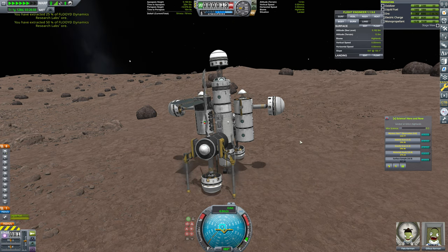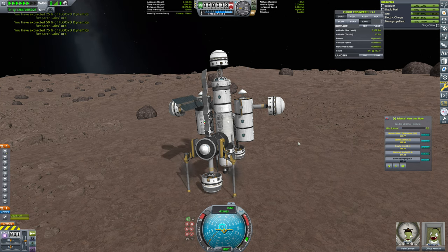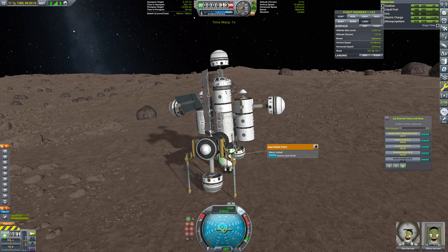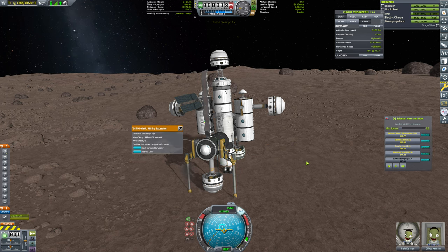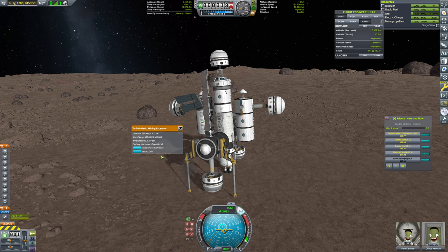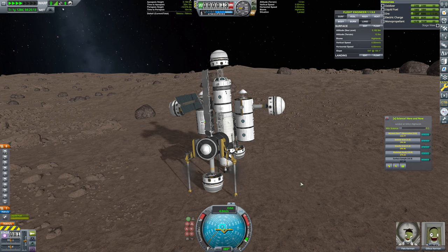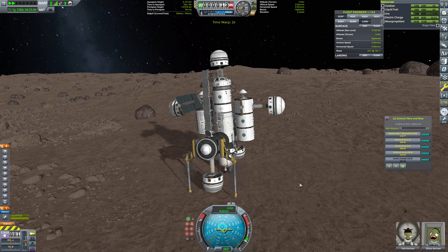We only need 550 units of ore. That's 527 now. This one stopped mining — go ahead and start up, there you go. Fantastic. That's 530, 535, 540, 545, and 549.